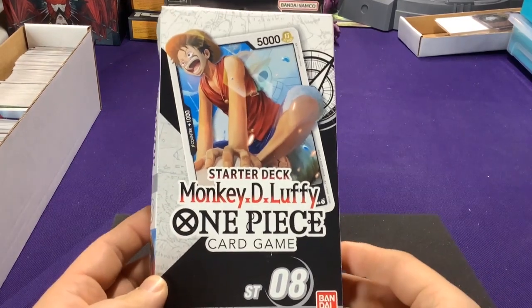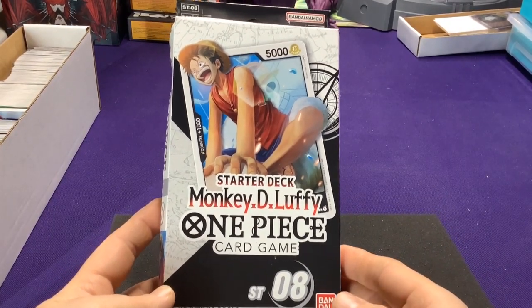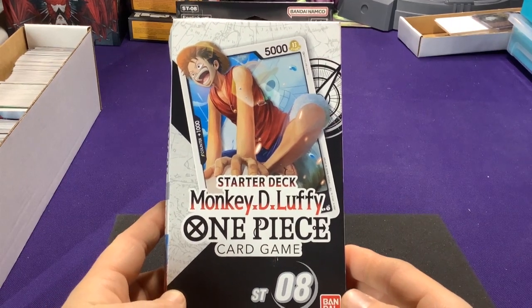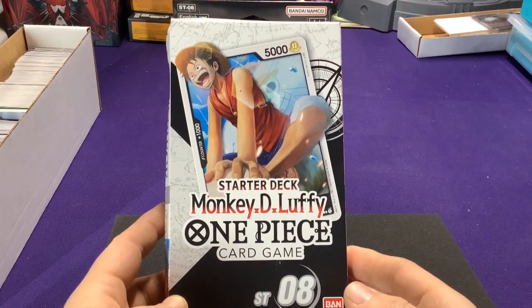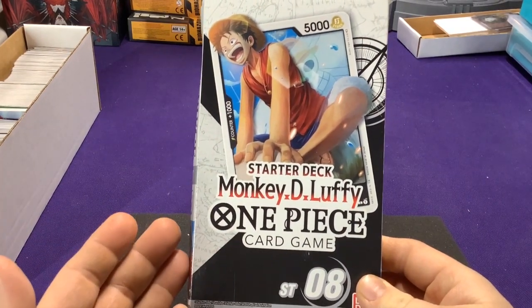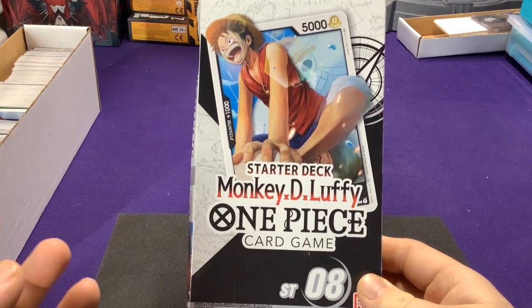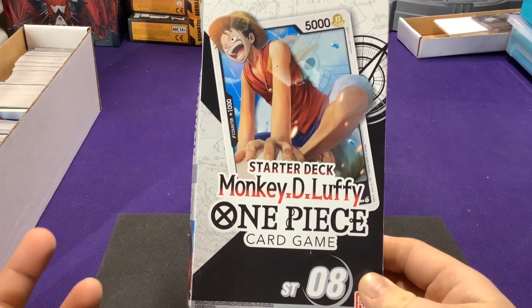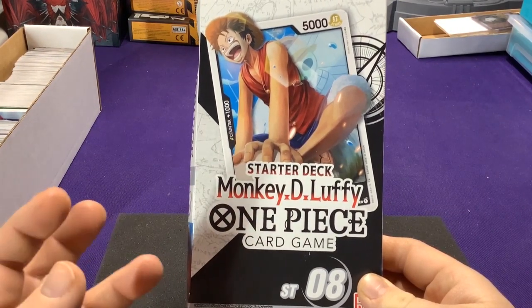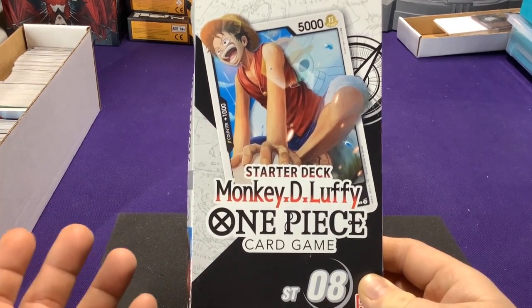Hey everyone, it's Jason. Welcome to another One Piece card game unboxing. This is for Starter Deck number eight, based around Monkey D. Luffy. This is a slight difference from how they had been doing the decks up to this point, where they've been basing it on pirate groups or groups of characters, such as the Warlords or the New Generation.